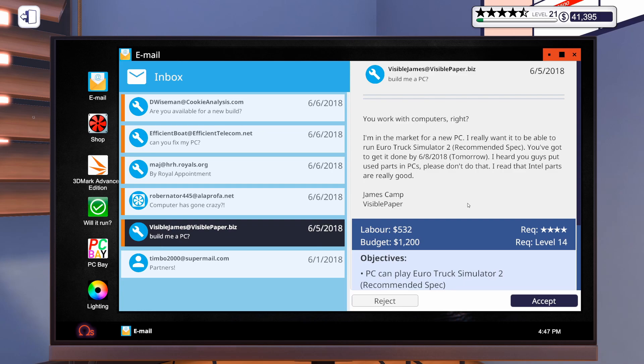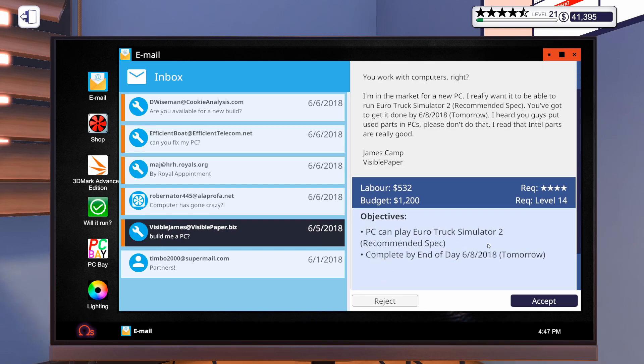It says: 'You work with computers, right? I'm in the market for a new PC. I really want to be able to run Euro Truck Simulator 2 at recommended spec. You've got to get it done by tomorrow. I heard you guys put used parts in PCs, please don't do that. I read that Intel parts are really good.' So James would like a PC to play Euro Truck Simulator 2 for $1,200. I think we can make that happen. Let's go ahead and accept that one.